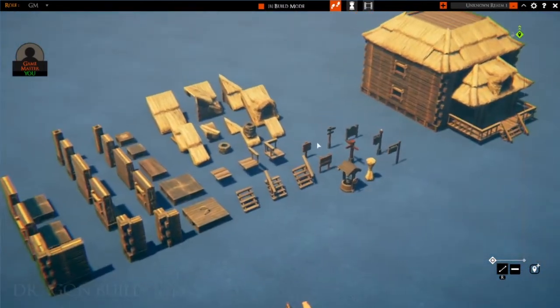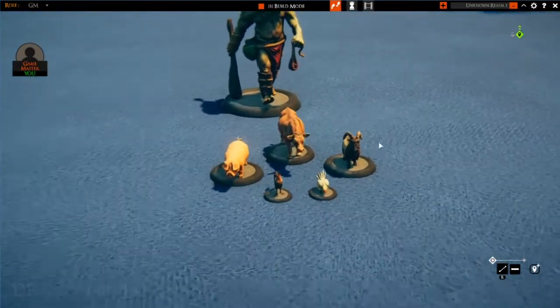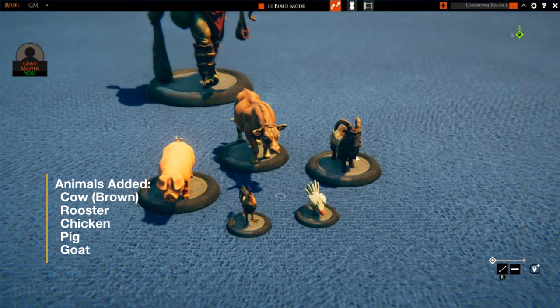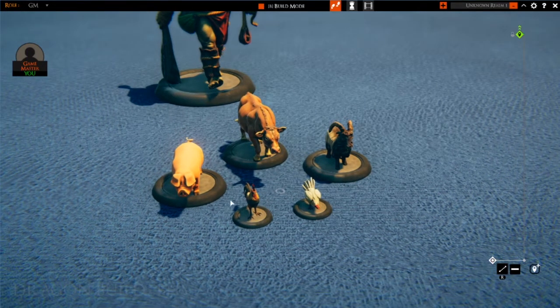Those were the tile assets and props added to the game. Then we have the creatures — five animal creatures added to the farm, just to expand the availability of creatures a druid could turn into. So we have a pig, brown cow, a goat, a chicken, and a hen — rooster, hen, all that combination. They're additional pieces and good tokens. We could always use a bit more.